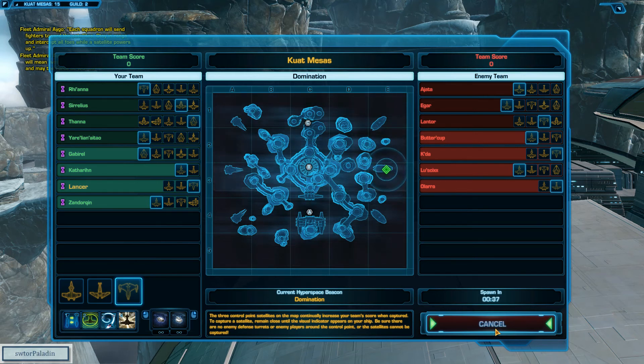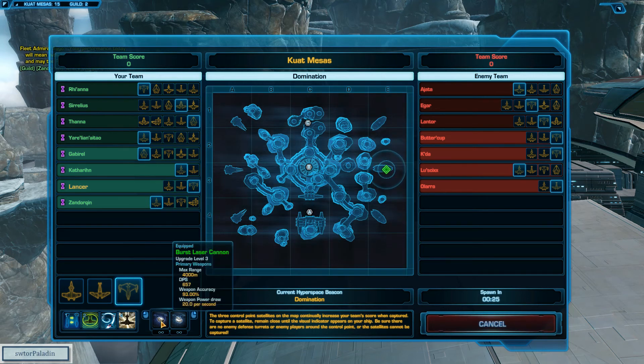Okay, so this is a Galactic Starfighter. I'm on my SGS-45 Coral gunship. B3-G9 is my co-pilot, using ion and plasma railguns, with burst laser cannons as my primary weapon.